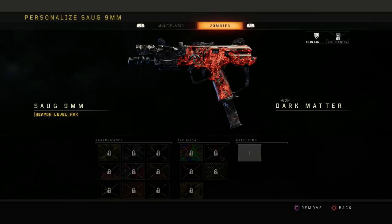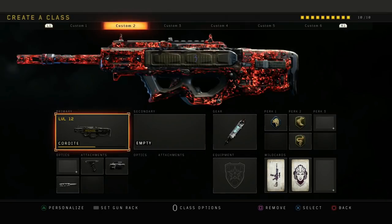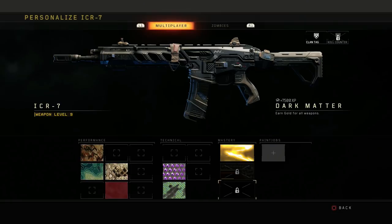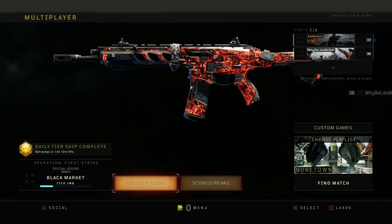R1, X — two buttons. That easy, bro. Simple. This should have been a 10 second video, no cap. I even did it on my ICR — look, see it on screen. All you got to do is click R1, X. That easy, alright.